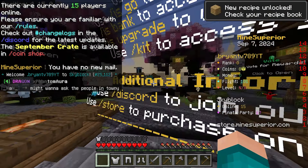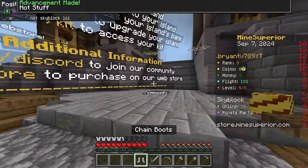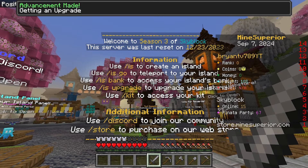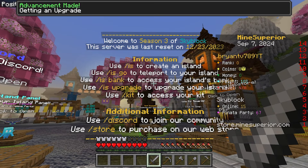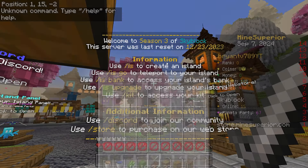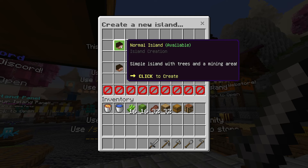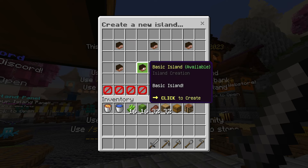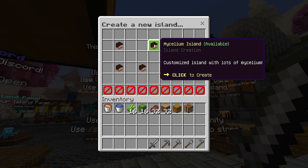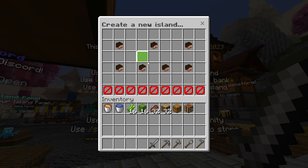It will give us a starter kit which consists of chainmail armor, which is pretty cool. It will also tell you how to create and manage an island. In order to create an island, all you need to do is type /IS, and this menu will appear where you can pick between different islands — the basic island, cherry island, patreon island, desert island, mycelium island, and a normal island.